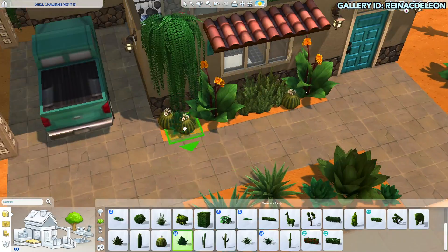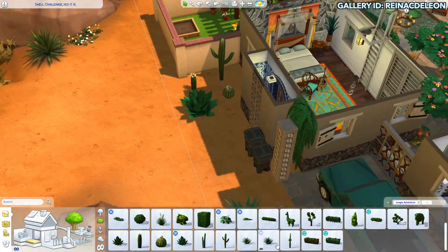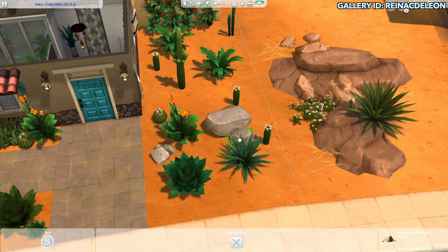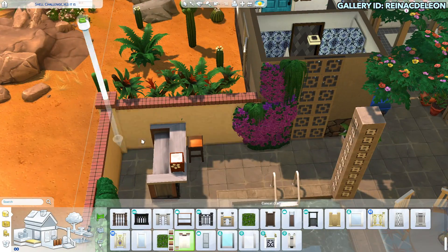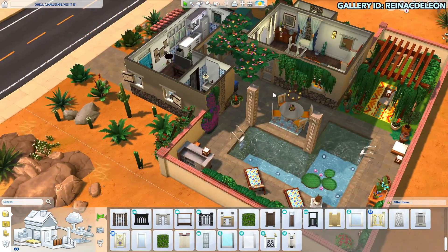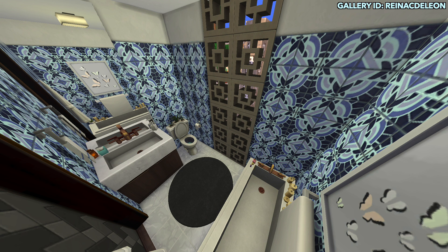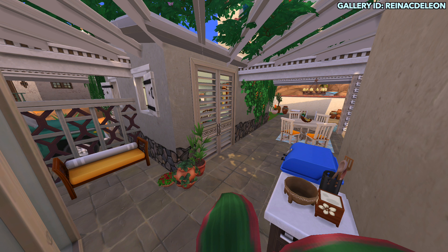Cacti and succulents are pretty much my favorite and I want to do other types of desert builds in the future because I think this house turned out pretty good. Leave me a comment if you actually like this build — it's definitely different from the others I've done and way more colorful. Right now I've been doing a lot of modern houses, so sorry if you heard any noises in this video; I don't have a mic and I'm literally just recording this on my phone.